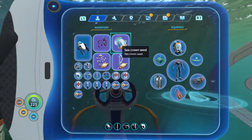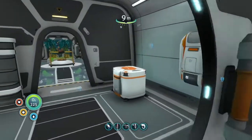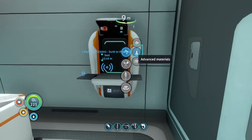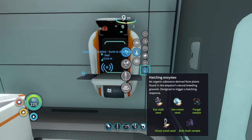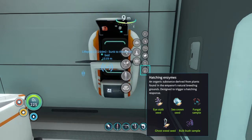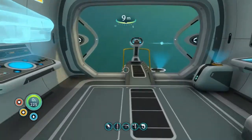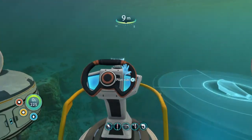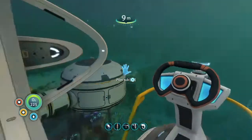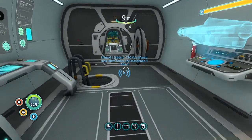So without further ado, let us prepare the Hatching Enzyme. We have our fabricator here to make it. Now all we need to do is go back to the warp gate.